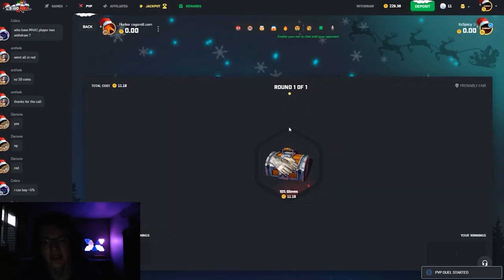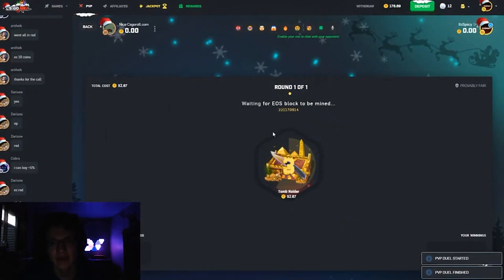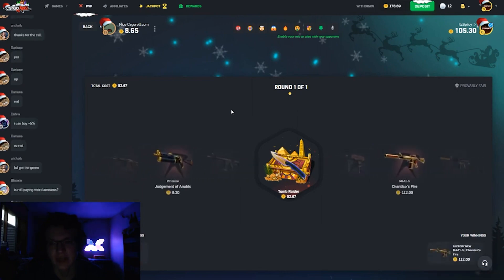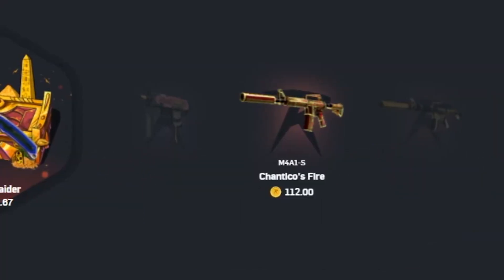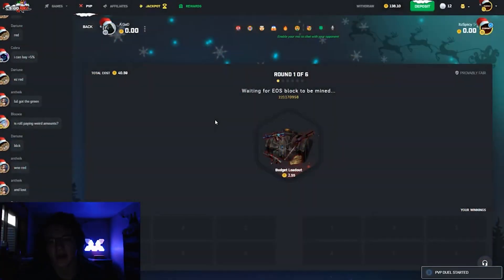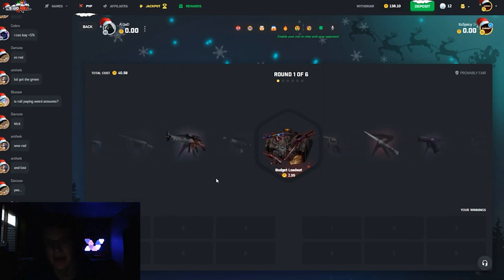Ten Gloves case shouldn't be bad at all - we're gonna hit a nice pair of gloves here. Nope, no gloves. See if we can maybe get a nice Knife Lore from the 52 coin Tomb Raider case, maybe just maybe. Chantico's though - 112 coins. We're already almost back to starting balance and we've got 130 coins, so not bad.